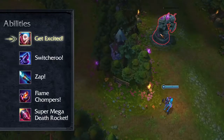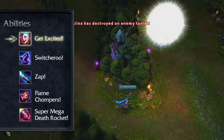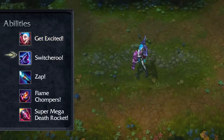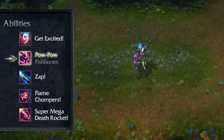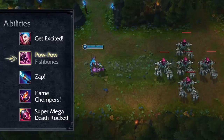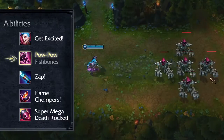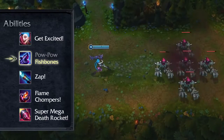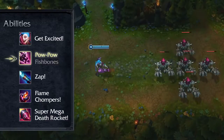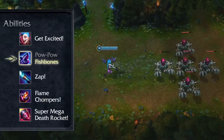Get Excited provides Jinx with a useful speed boost to retreat after pushing down turrets, or hunt down fleeing enemies after a kill. Jinx has two primary weapons for her basic attacks: her minigun Pow Pow and her rocket launcher Fishbones. By activating Switcheroo, she can toggle between the two. By default, Jinx uses her minigun for basic attacks, and each hit grants her an attack speed buff that can stack up to three times. When she switches to the rocket launcher, she has longer range and deals splash damage around her target, but each rocket consumes mana and she doesn't get the attack speed bonus.